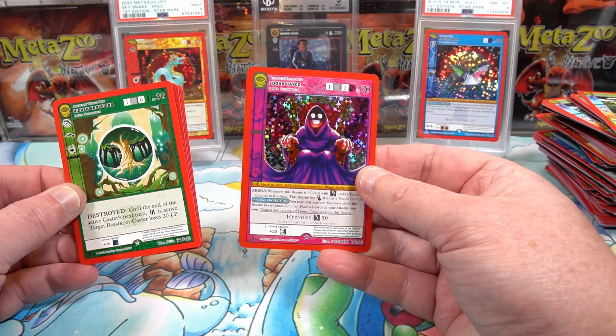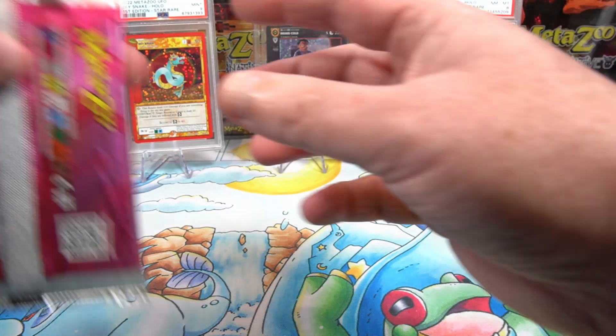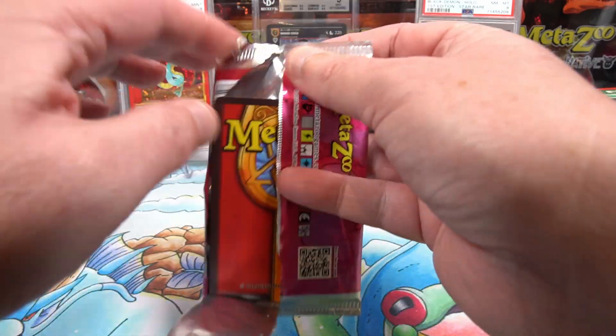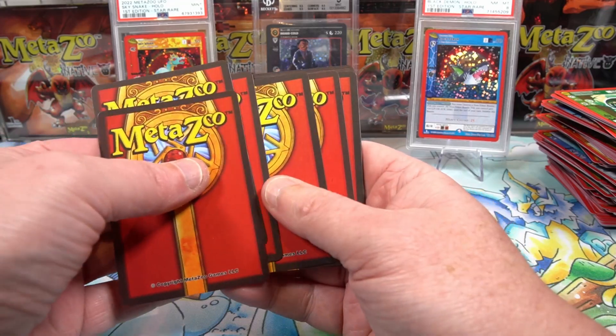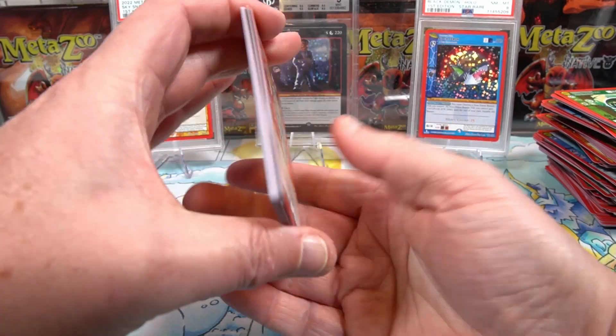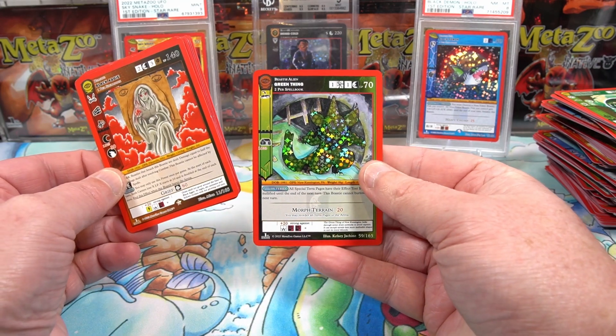Hidden grove orb with another Edgar Case, full hollow. Okay, if we're only getting regular beastie full hollows, that's probably the best we can hope for. A black Angie with a green thing.